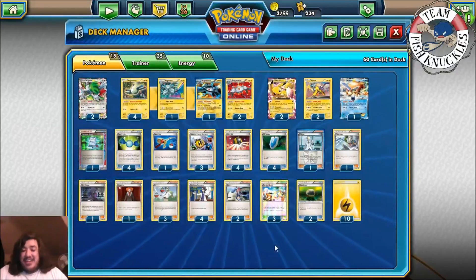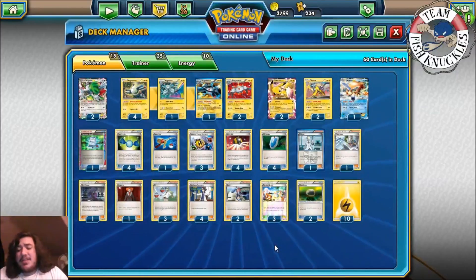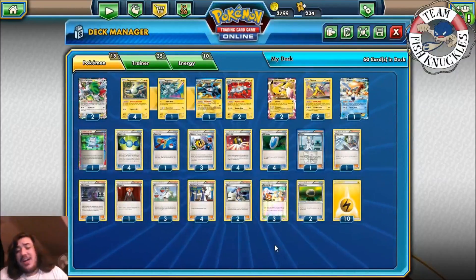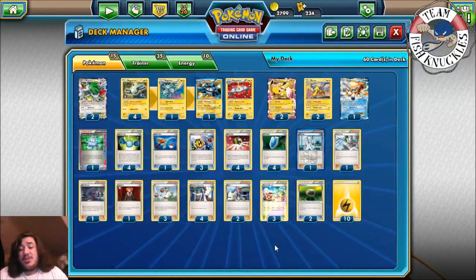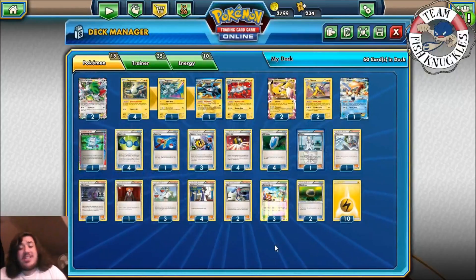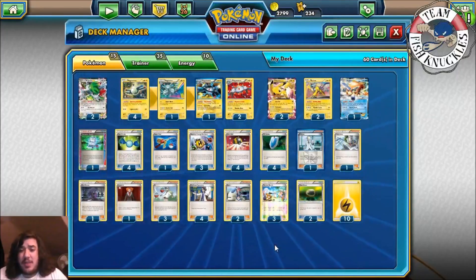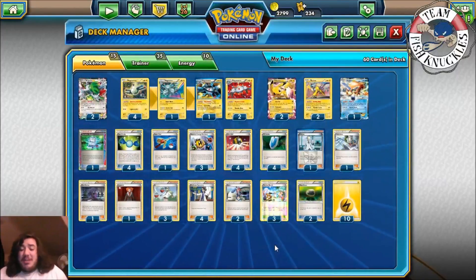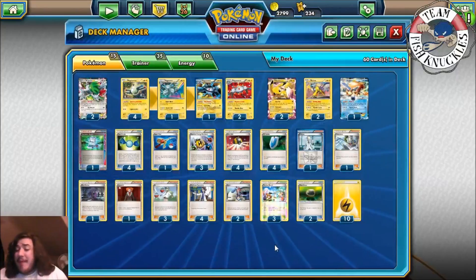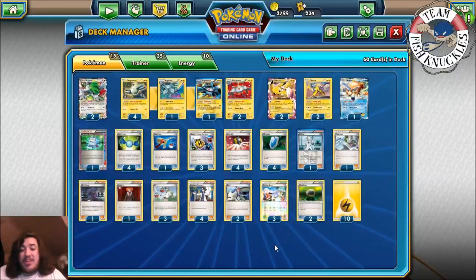If you have any suggestions, let me know about this deck — I've been tinkering for a little while. I did have a Dragonite, then I cut it. I did have Raikou EX to do 100 damage to a Benched Pokemon. We had Tool Scrapper. What changes would you make to this list? Let me know down below in the comments, and we'll probably play this deck again on Sunday.